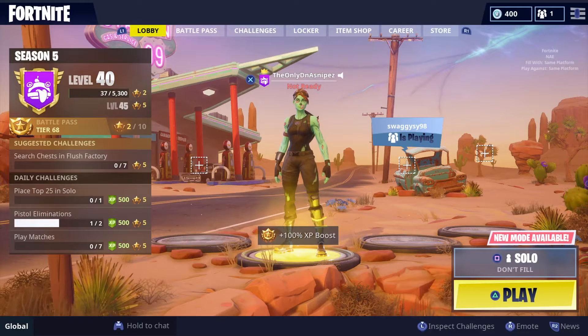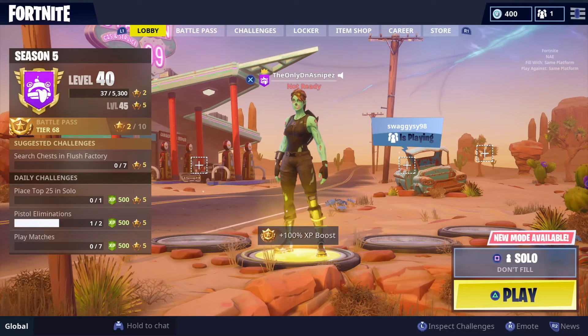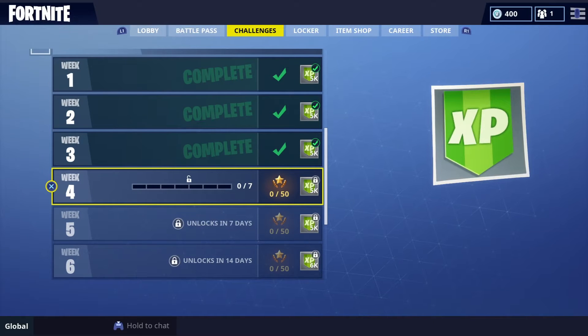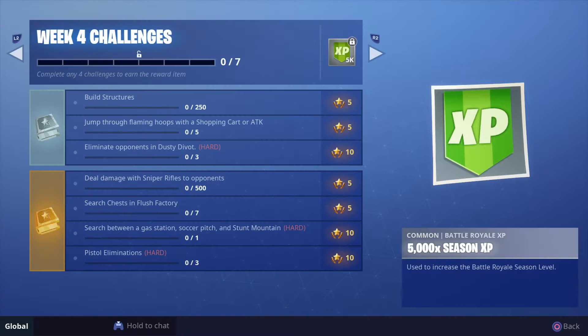Yo, what is going on you guys, DNA Snipes here, and in today's video we are on Fortnite Battle Royale and we're going to be doing another tutorial video. It's week 4 of season 5 already, so we're going to be doing the challenge: Search between a gas station, soccer pitch, and stunt mount. It's going to be quick and easy — let's get ourselves a free tier.